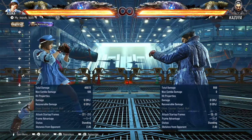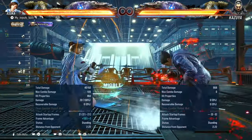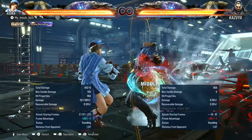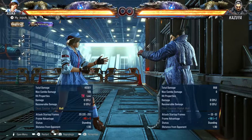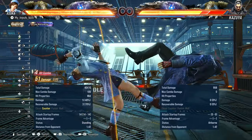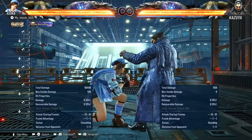While standing one plus two is a pretty damn good move — covers quite a bit of distance. Plus 13 on hit, minus two on block. At the wall on hit it becomes plus 25. So if that lands it's a 50-50. On counter hit, full combo. You can also cancel it and go back into crouch to keep doing this.